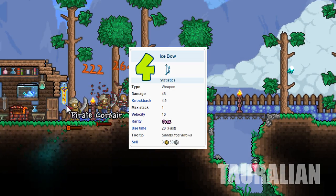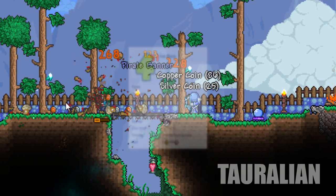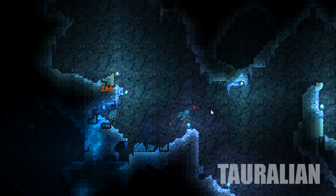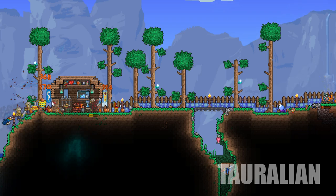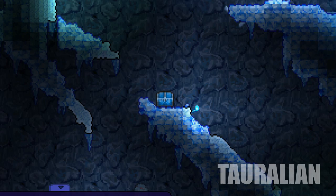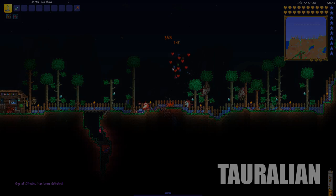Next up on the list we have the Ice Bow. It is a hardmode weapon which is dropped by the mimics that are shaped as ice chests. All the arrows shot from the bow will turn into frost arrows, which actually negate the effects of the arrow used. It travels really fast with less of an arc, which makes it really easy to hit enemies. Overall it's easy to get and was really helpful throughout my whole playthrough, so I definitely recommend it.